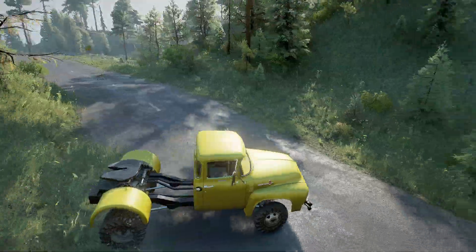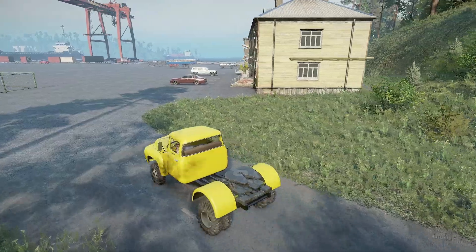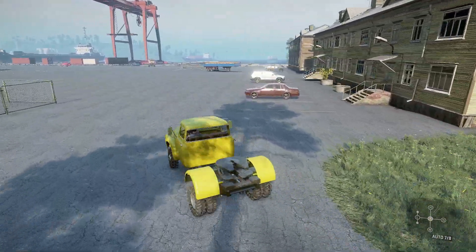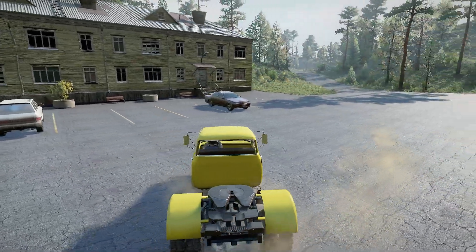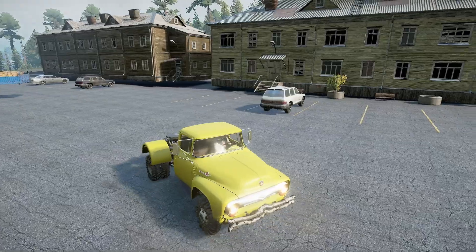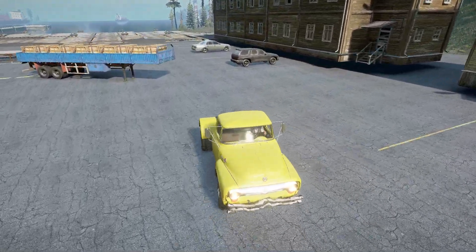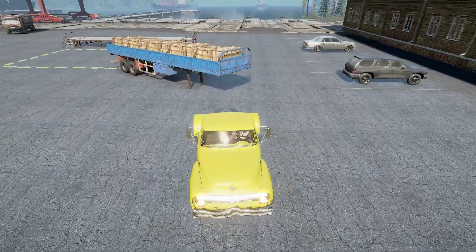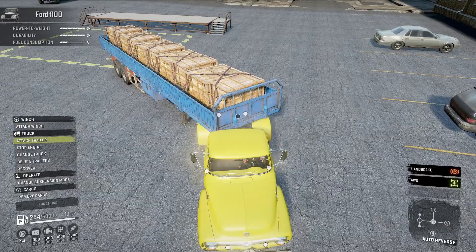Since we've got the towing setup, let's go and get a trailer — I've got one just down here ready to go. We have got the off-road gearbox. Okay, that was a bit of sliding on the back there. Let's go and hook that up — we've already smashed the bumper. I do wish we could lock off the damage, but never mind.